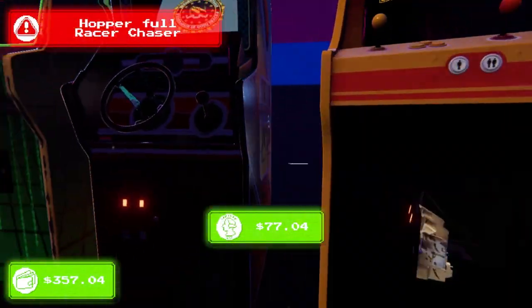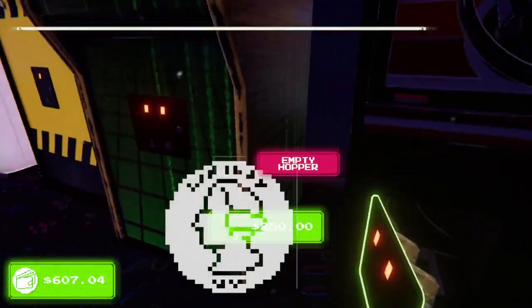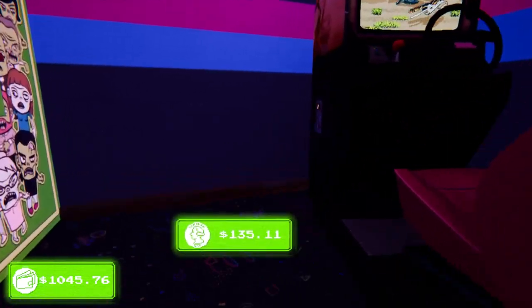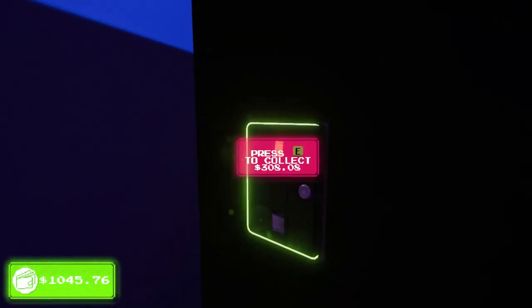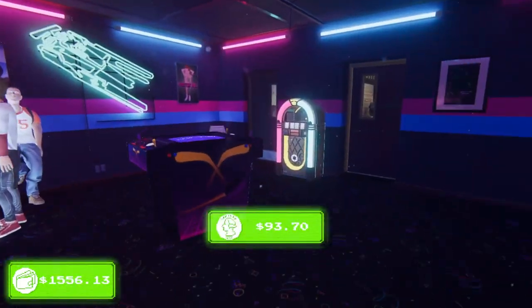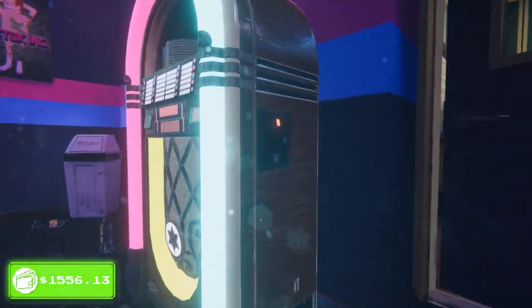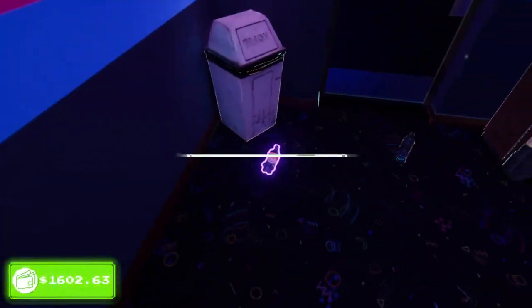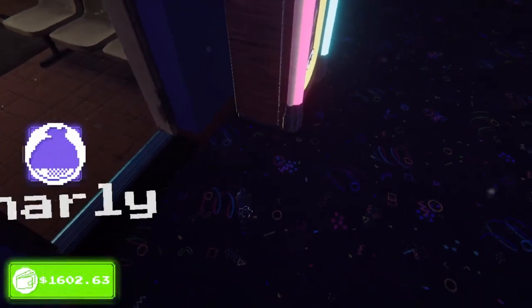All right, $77 on Strike Gold. We might want to work on that machine a little bit because, as you can see, it's not the most popular. A lot of these are doing pretty well, though. One of our newer ones — $308. So a bigger coffer on the bigger machines, that's actually cool. And just like that, we have $1,500. Let's not forget the jukebox, which actually isn't getting much play at all. Unfortunate, but that's okay. We have $1,600.